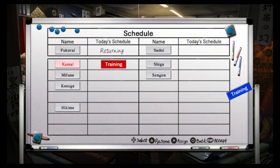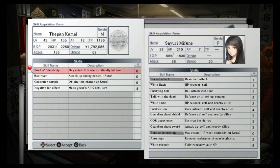I'll show you some of the skills I have: Bond of Friendship may retain HP when critically hit, Attack Up, Collection Items Chance Up, and Negative Ion Effect. I highly suggest you get Kuki — he's a male character with a special skill called Eagle Eye, which at the start of a round lets you see all the ghosts' locations so you can immediately start moving toward the main enemy.